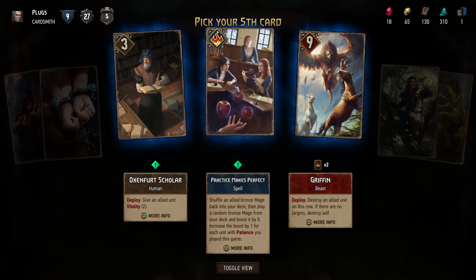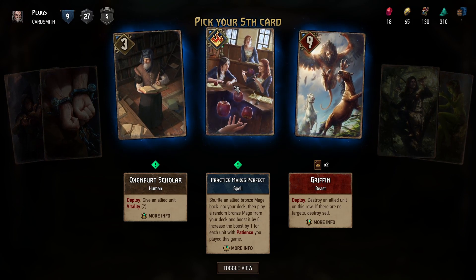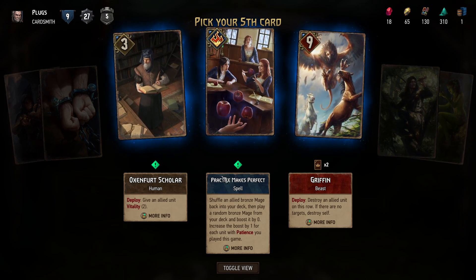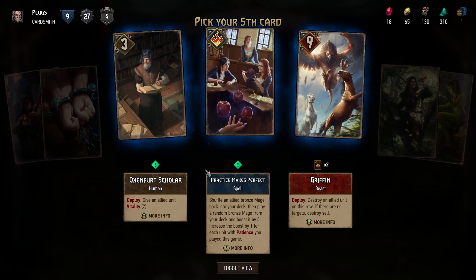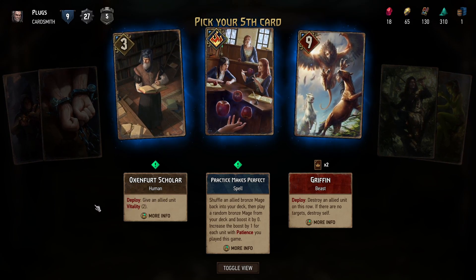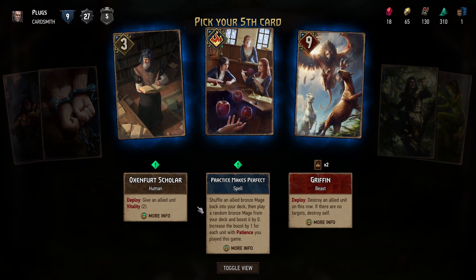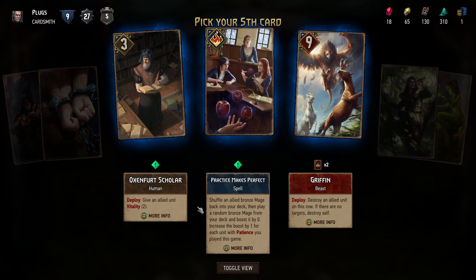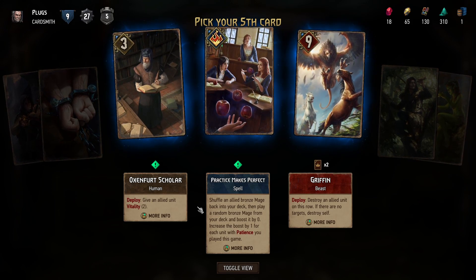In typical fashion, having spent some scraps, we find a Griffon. I suppose it doesn't really matter. We can either have a Scholar who gives an allied unit a couple of vitality — it doesn't seem like a lot of vitality. Or we can shuffle the allied bronze mage back into your deck and play a random bronze mage from your deck, boosting it by zero, increasing the boost by one for each unit with Patience you play this game. Scholar is just bad.